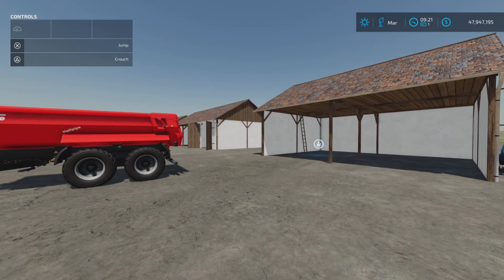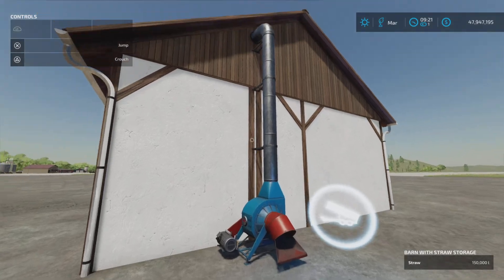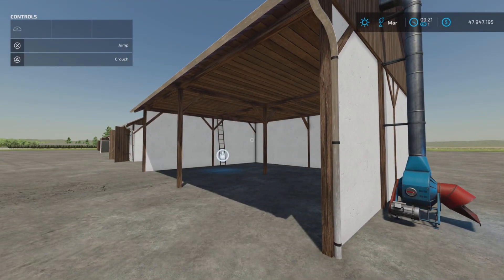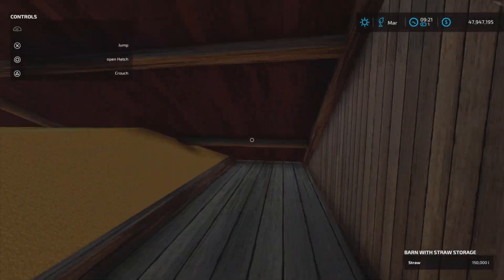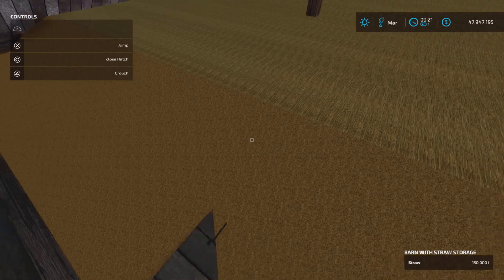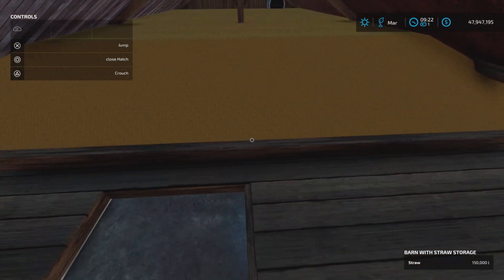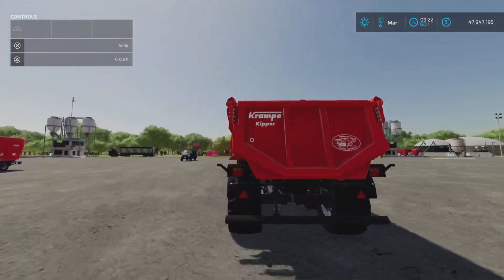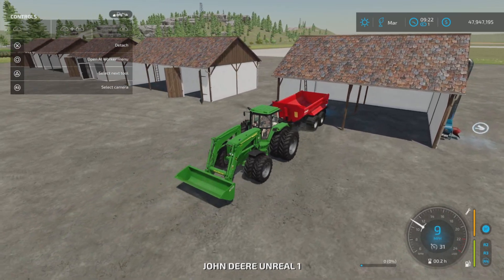Then I read the description and it says the ladder leading to the loft can be moved. To store straw you have to open the hatch — actually you don't need to open the hatch to store straw, as straw went in easily. But to remove straw, you have to open that hatch. Come over here and open the hatch — there we go. Now the trigger works.